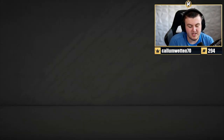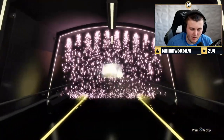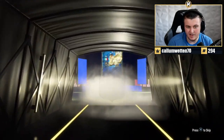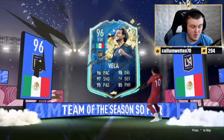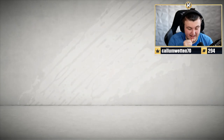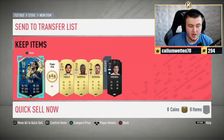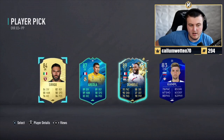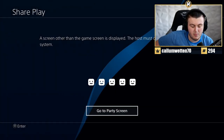We've got JH's pack - we've had some pretty good pack luck for JH. We've got Vela in the prelim pack - she's a Team of the Season. It's going to be Mexican - Vela! 96 rated - that card's actually really good. What have we got in the player pick? A little Dembele action - not bad. I saw the TOTS and I saw blue and I was like wait, what? That's not bad though.